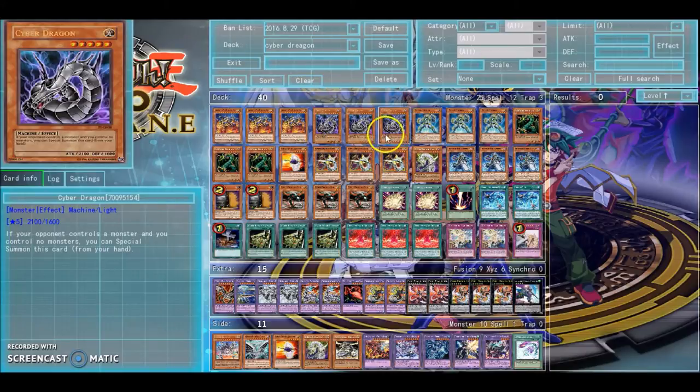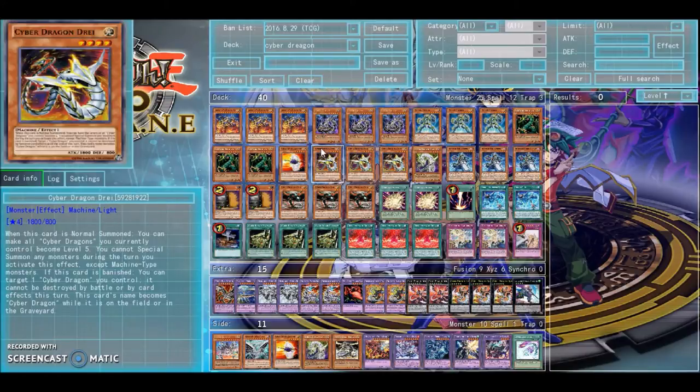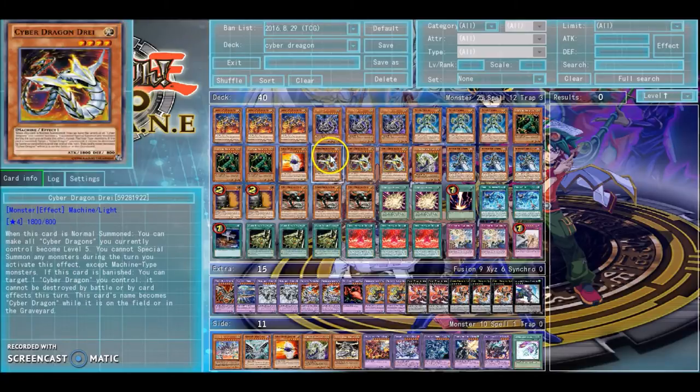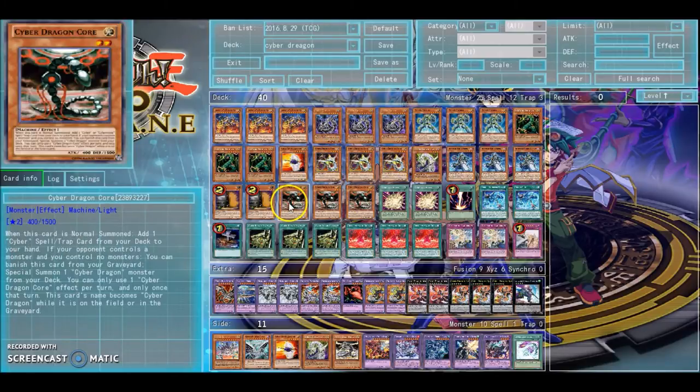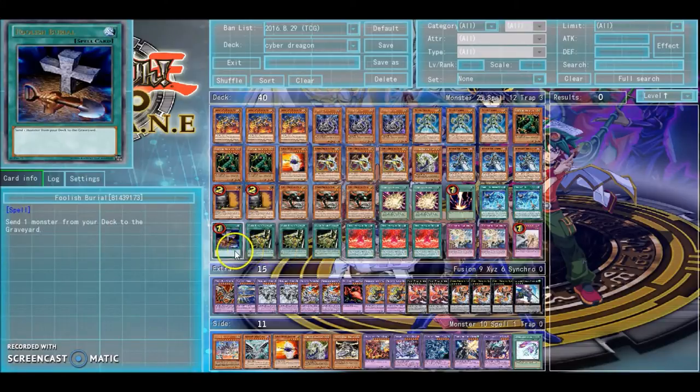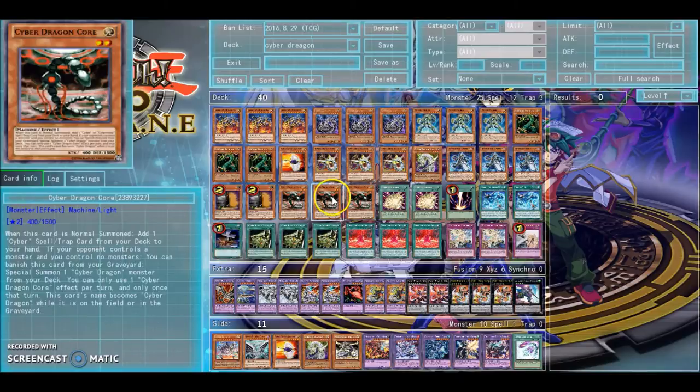Three Cyber Dragons — I was playing two and I ended up bumping it back up to three. Honestly, you want to get Cyber Dragon Engrave as fast as possible so you can use Cyber Repair Plant. I do play Foolish, but I never actually drew into it, so it's kind of 50-50.